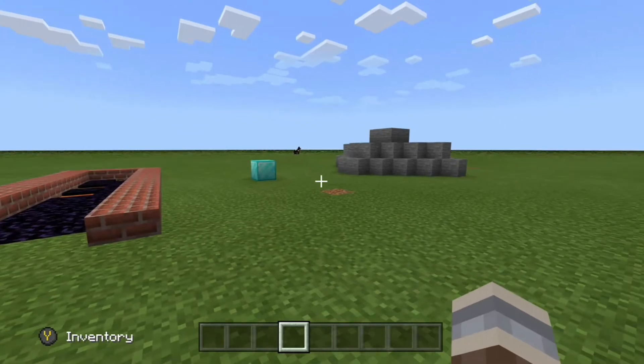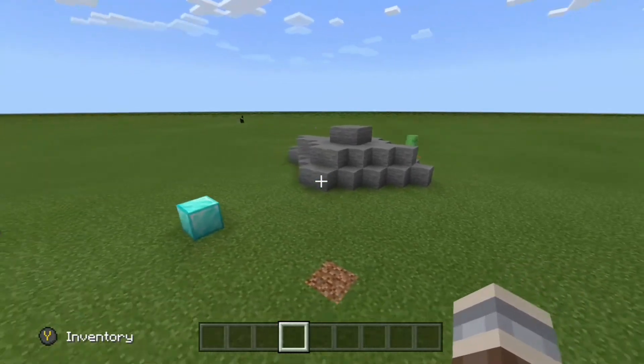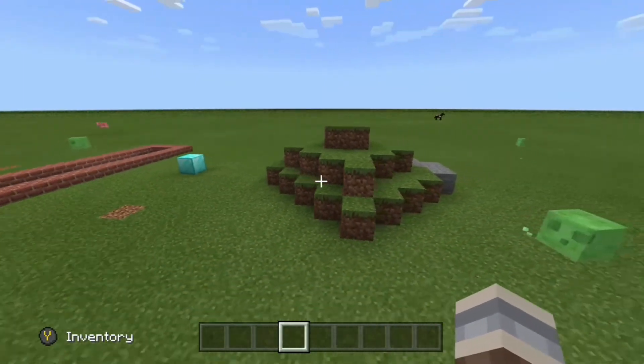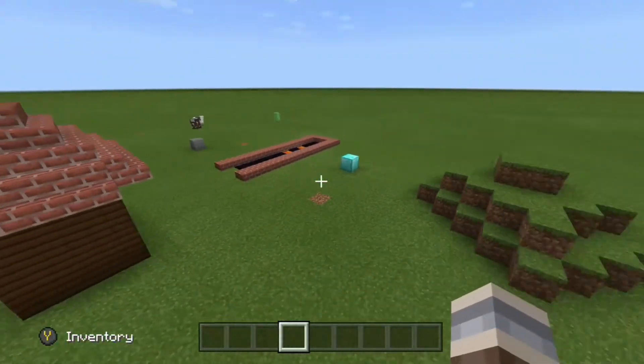We'll finish off with example number four: if you ever want to do any sort of world editing, maybe you see a nice stone mountain and you want it to be a grass mountain, you could do something like this. You could leave a bit or just go around it and completely fill it in.